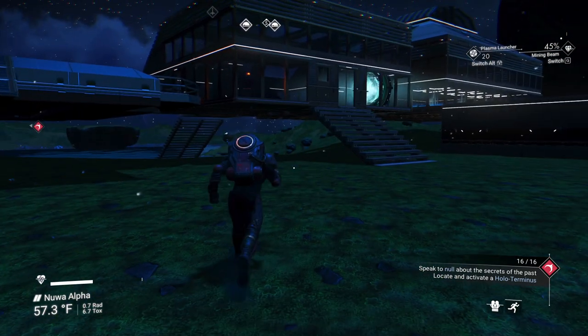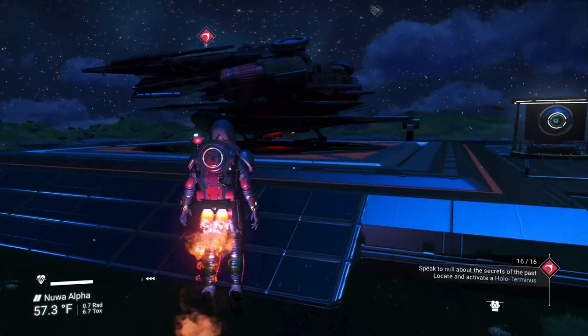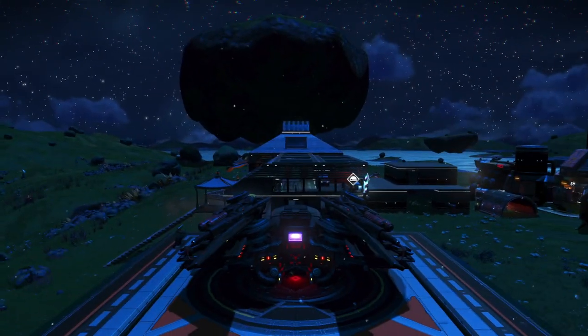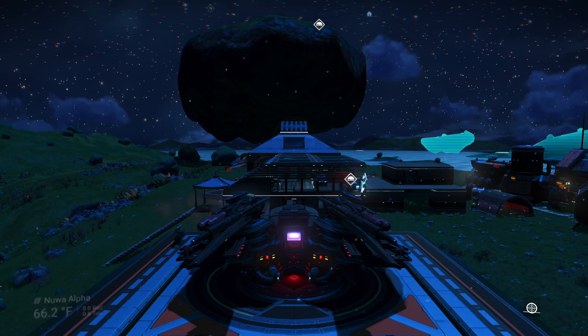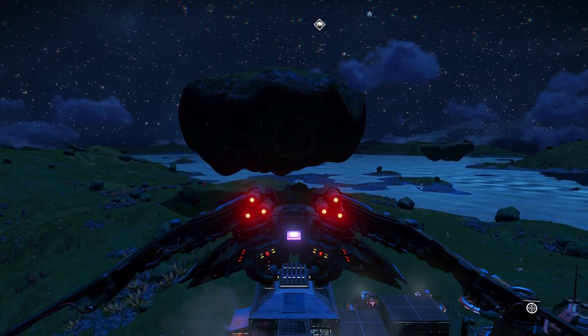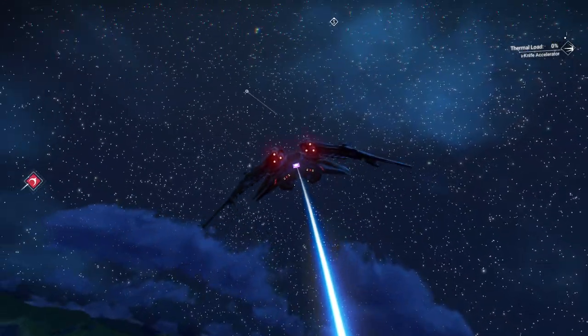Our next objective says to locate and speak to someone about the secrets of the past — we need to locate and activate a holo-terminus. It already found one but it's off-planet. I tried to find another one but it wants us to go to the other planet — that's fine.